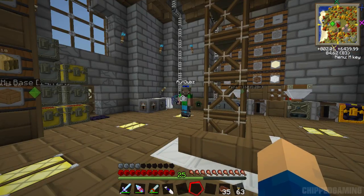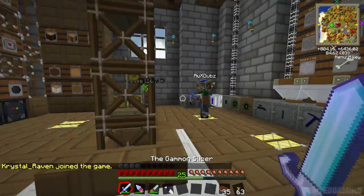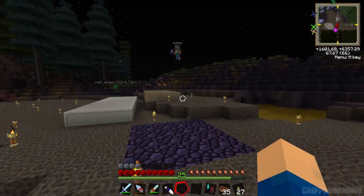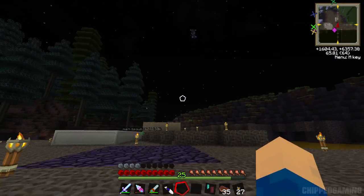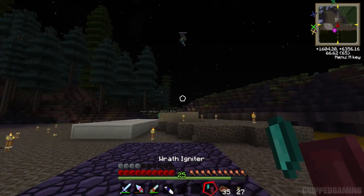We've both got a decent amount of iron blocks - we'll explain everything whilst we're over there. So we are back and we're in the wasteland by where our quarries are. We are ready to use the wrath igniter.